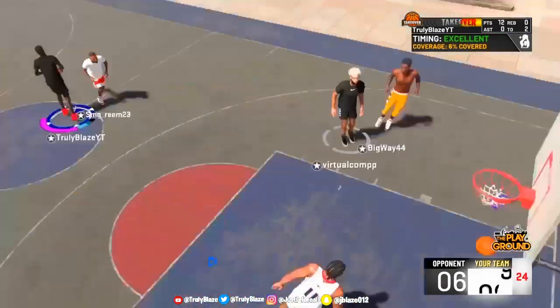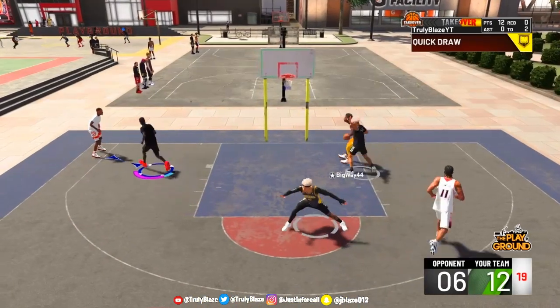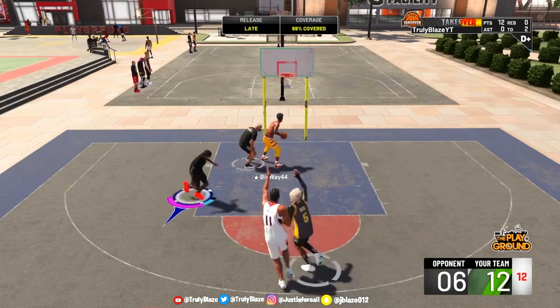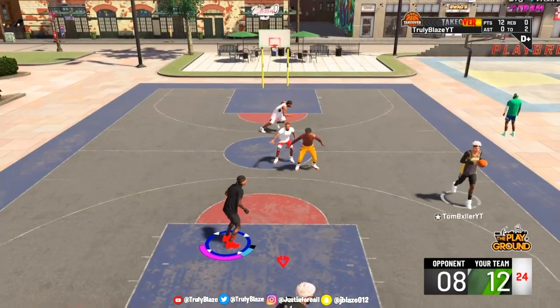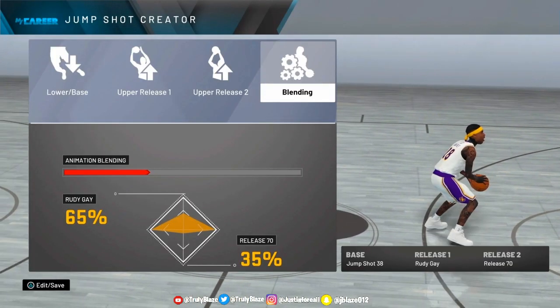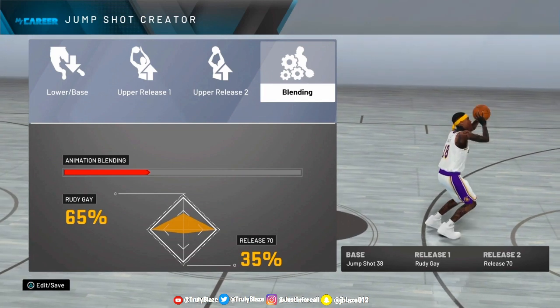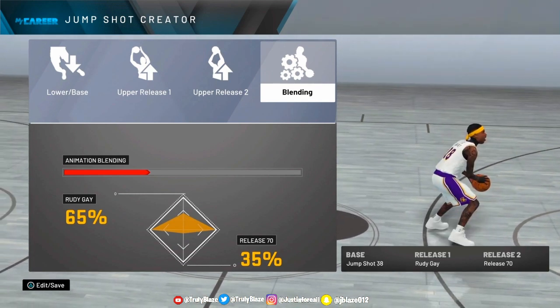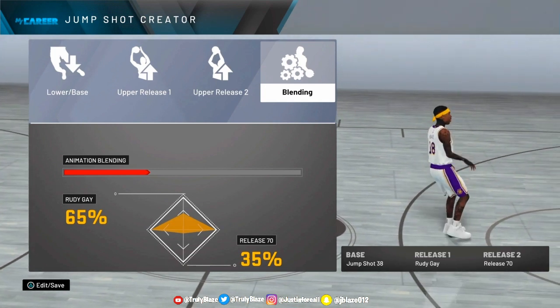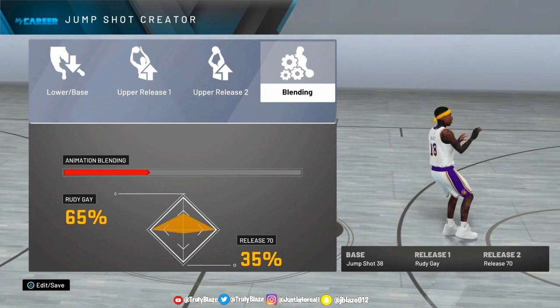Let's get into what you guys came here to see. This is my official jump shot in NBA 2K20. I will be using this for a little bit and may switch my jump shot in a couple days as I always do. But I feel like this one's going to stick with me for a minute on my 66 pure playmaker. The base is Base 38, release one is Rudy Gay, and release two is Release 70. The blending is Rudy Gay 65 and Release 70 at 35. Go ahead and pause the video and copy all of this down.